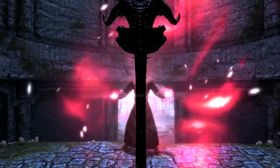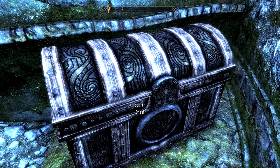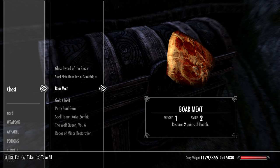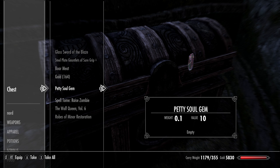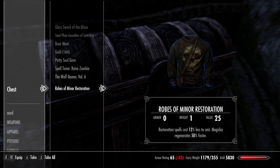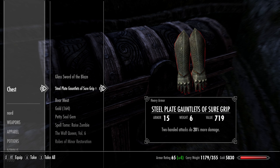Because of this, most players don't comb the area, which is a shame, because over to the right-hand side of the stairs, tucked against the edge of this cyclopean podium, is a boss-level chest. Inside, I found a glass sword of the blaze, steel plate gauntlets of shoregrip, boar meat, 164 gold, a petty soul gem, a spell tome of Ray's Zombie, and a copy of the Wolf Queen Vol. 6, and robes of minor restoration. Combining to bring in a total value of 1,957 gold, which is a huge haul. Although loot this illustrious in nature is to be expected from a boss-level chest.